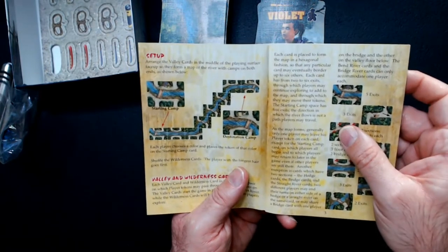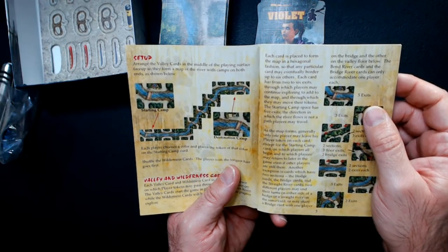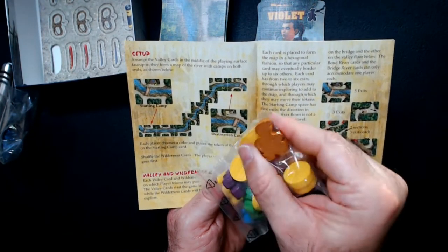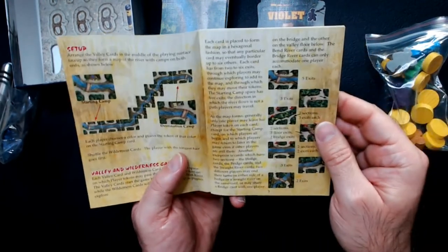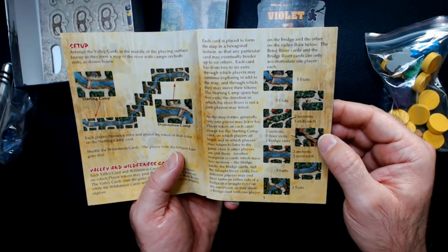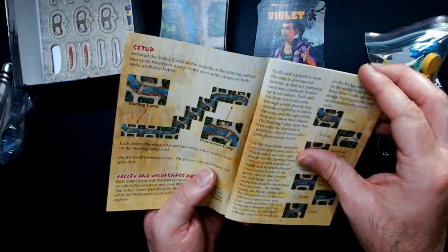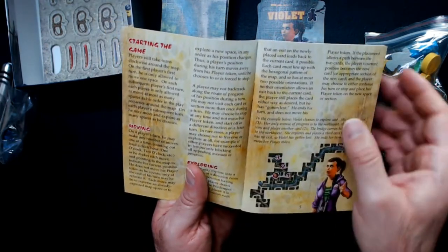You have the main camp on the left side — that's where you're going to start — and you're trying to get to the destination camp. There's an alternate win condition where if you collect enough gold you also win. You're going to pick your character card and your character meeple, which will match the color. There are different types of pathway cards. The map setup will change according to how many players are playing, and there are a bunch of configurations in the back for an advanced game.